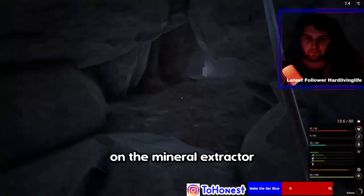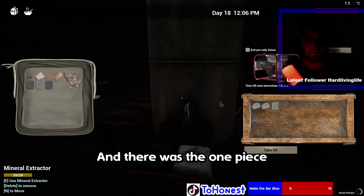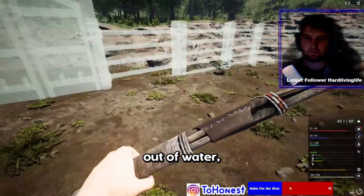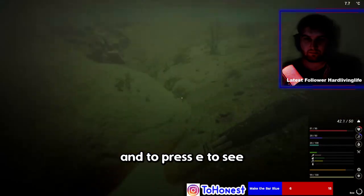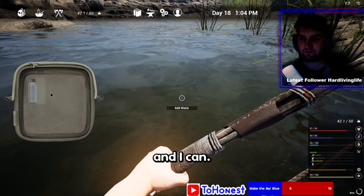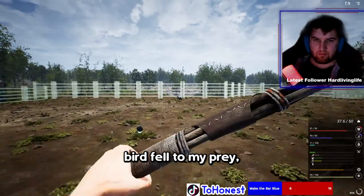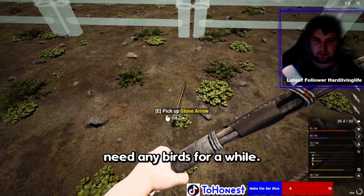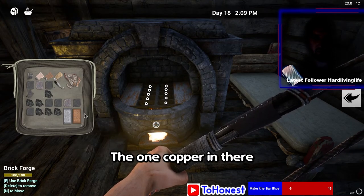I went back to the cave to check on the mineral extractor — and there was the one piece I needed to finish the greenhouse. I was completely out of water, but I had a plan: I went into the lake, pressed E, and found I could add water. I was so happy. I then found the one copper ignit I needed in the stone forge and ran outside ready to finish the greenhouse.